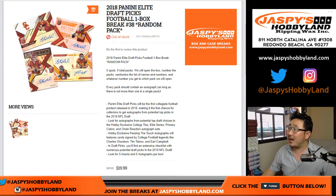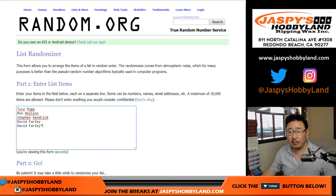Hi everyone, Joe for jazmesehobbyland.com with another one box break of 2018 Panini Elite Draft Picks Football. Random pack break number 38. Big thanks to these folks for getting into the action. Really appreciate it.